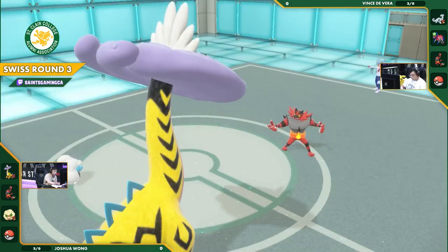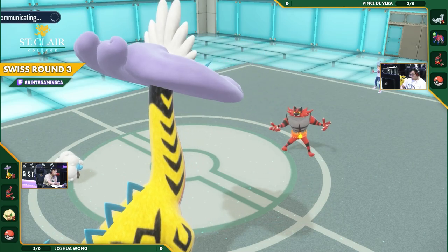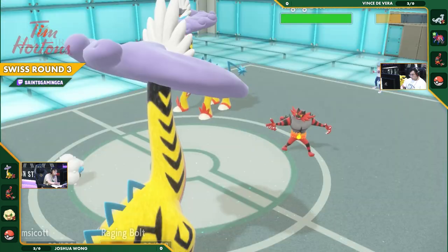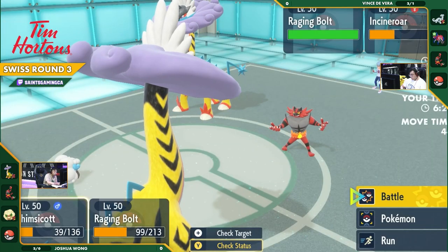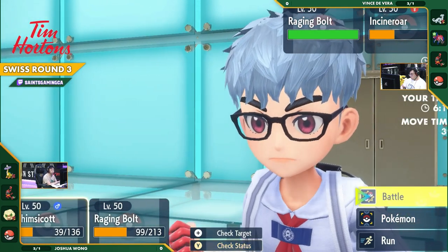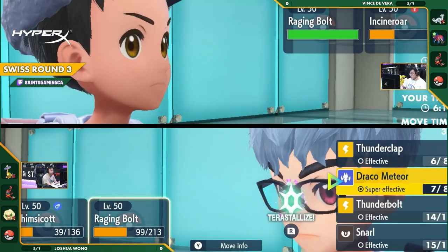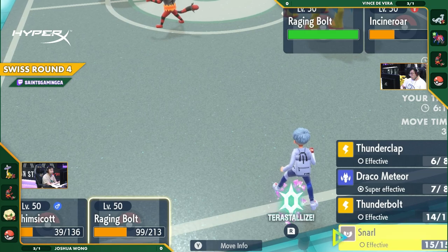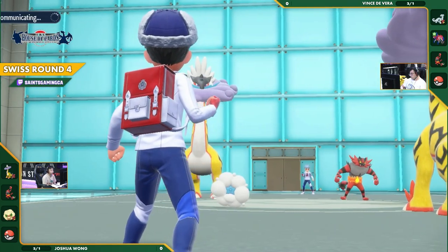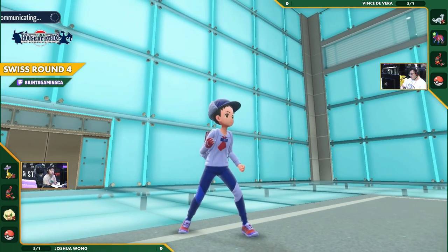It's a bit of an interesting interaction there. Chien-Pao could go for Sucker Punch into the Raging Bolt to try to call the Thunderclap, because Chien-Pao moves first. The Raging Bolt Thunderclap there would have failed had Vince gone for the Sucker Punch. But the fact that the Thunderclap moved before Chien-Pao is evidence that Vince went for the Sucker Punch — or a Spinner in that situation. You want to get the confirmed hit, but failed to account for the Thunderclap taking him out in a speedy way.